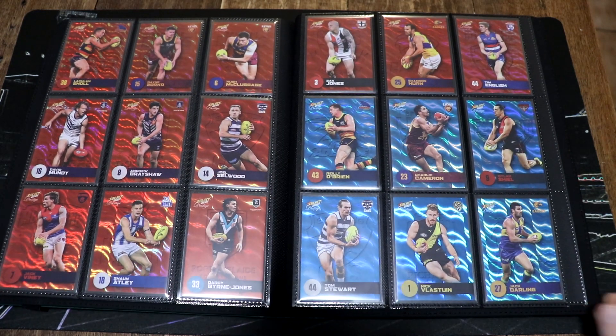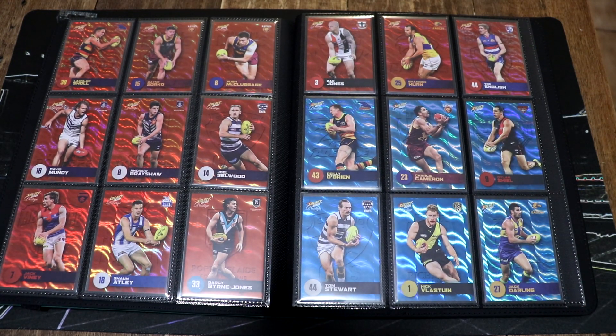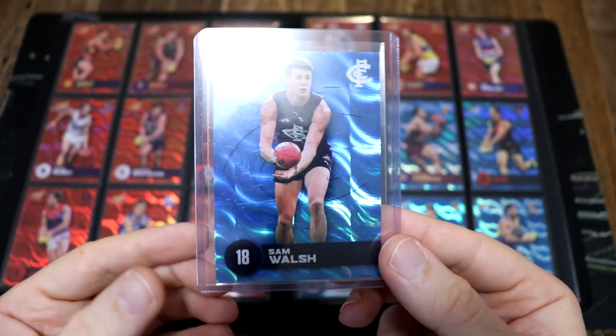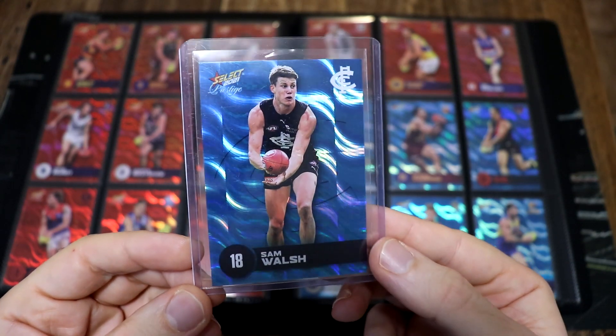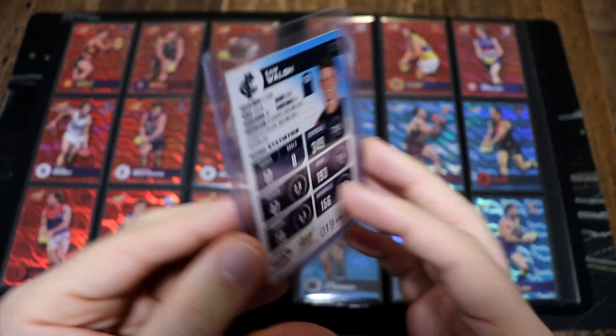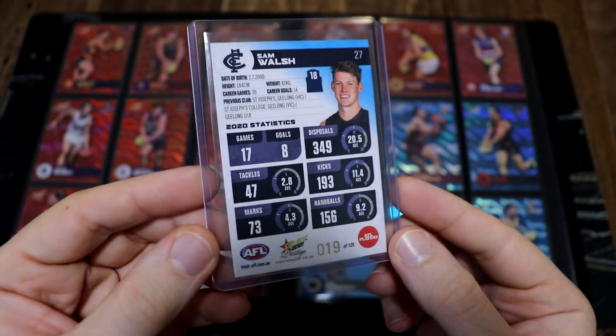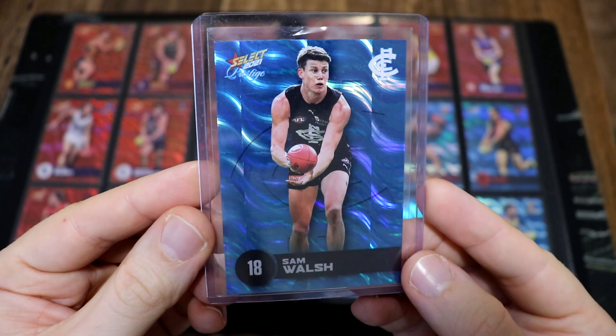For our blue parallels we got Riley O'Brien, Charlie Cameron, Dylan Scheel, Tom Stewart, Nick Vlosten, Jack Darling, and we were also lucky enough to pick up this blue Sam Walsh — just one off his jumper number — and that was our lowest blue parallel.